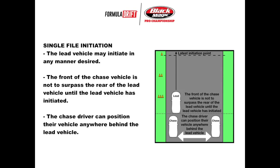Next slide up is single file initiation. This is a system that was implemented in 2019 — it replaced the initiation lanes that were in place up until 2018. Those lanes were implemented in 2014 because of an altercation between Dean Carney and Darren McNamara in Seattle. Single file initiation simply states that the lead car has the right of way up until the point that they initiate their drift. The chase car has to stay behind and give that lead car room to do whatever initiation style they'd like. If the chase driver does get in the way, the lead driver will not be held responsible for anything that occurs from that point on.